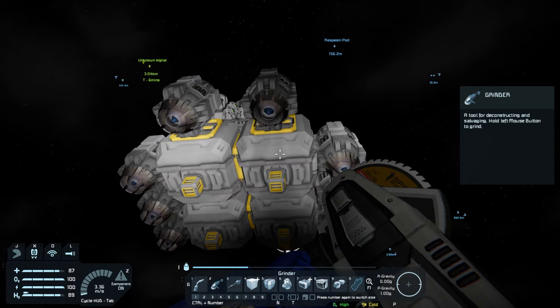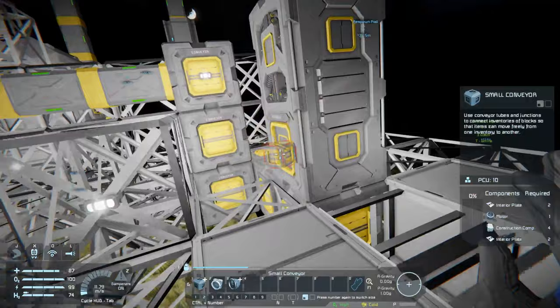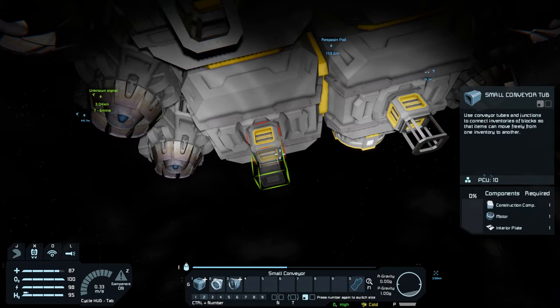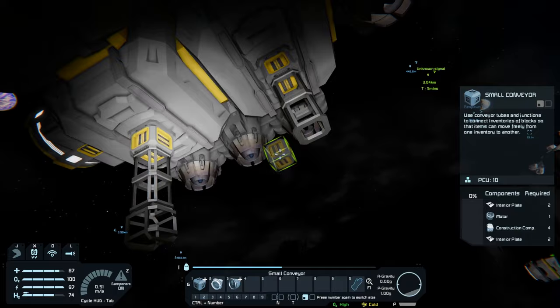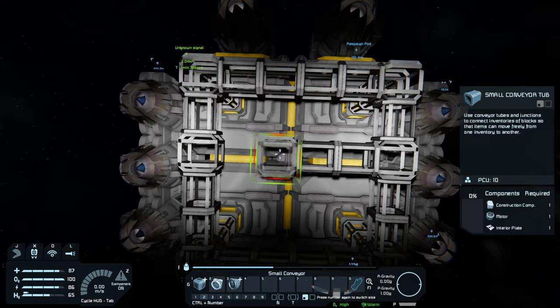We're going to work on power generation — the sooner we can get that going the better. We're going to grab our small conveyors and queue up a bunch of plates. Now that we've got our plates we're going to start putting the drills in. With the drills, we want to bring them down a little bit to be safe — we want them kind of far away from our platform. There's a specific spacing we can do with the drills that'll help out quite a bit.